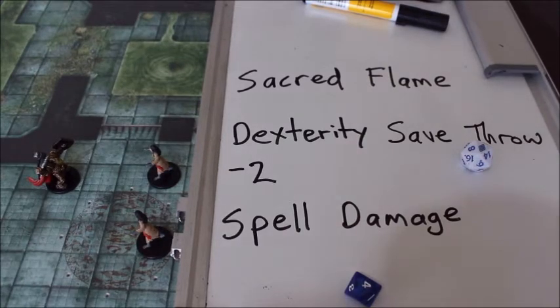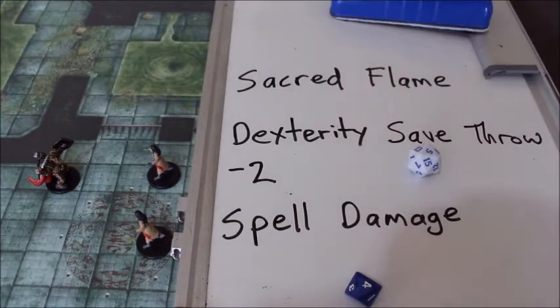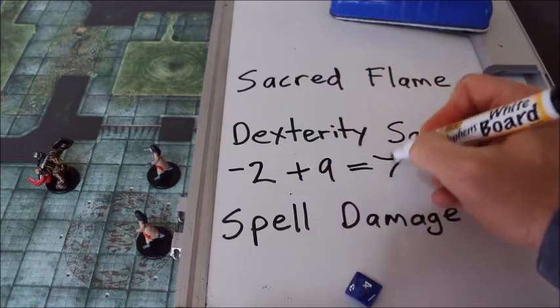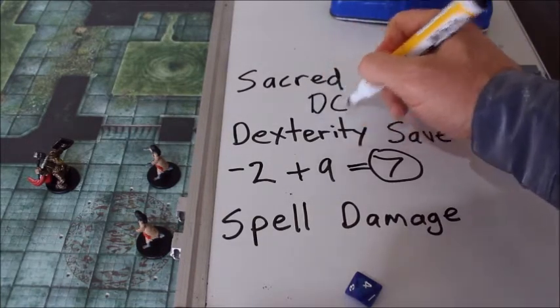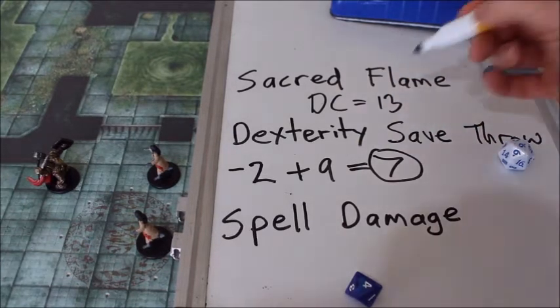So we have a cleric here facing up against two zombies. The cleric casts Sacred Flame on the zombie right here. They have to make a dexterity saving throw. Now a zombie only has a dexterity saving throw modifier of minus 2. So you roll a 20-sided die — I have rolled a 9. Add the modifier: 9 minus 2 comes to 7. Now the DC, or spell DC, for this particular spell is probably going to be 13 or higher. This is a first level character, so 13 is the target.